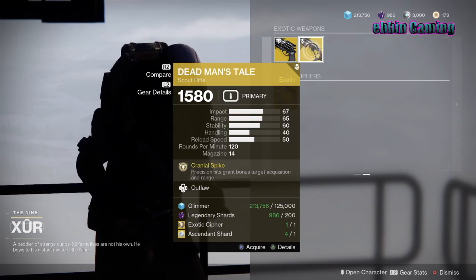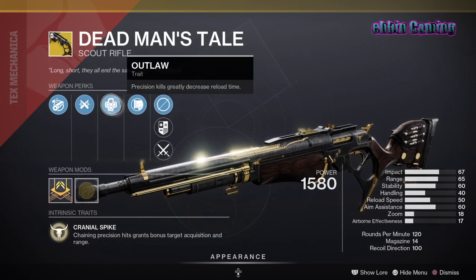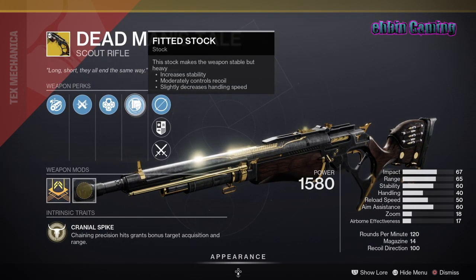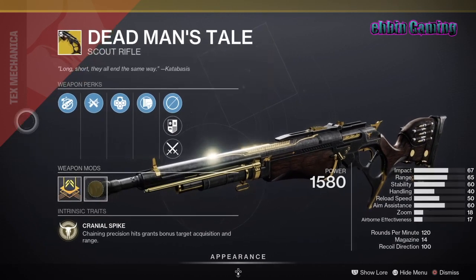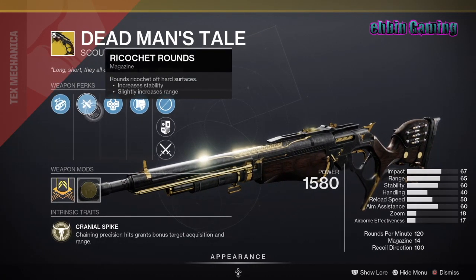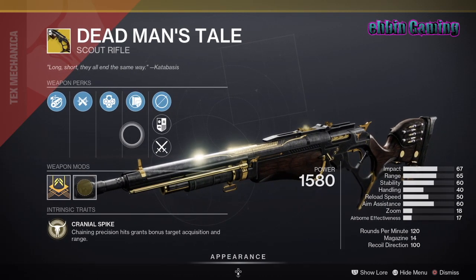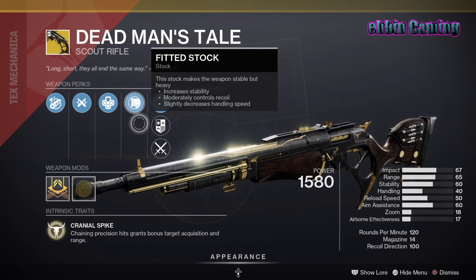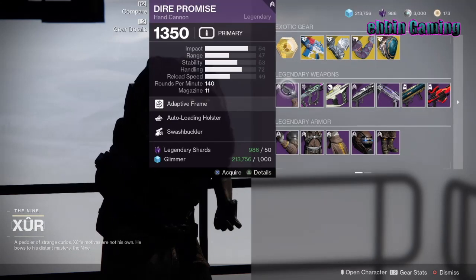Next we have DMT, or Dead Man's Tale. Your DMT this week has Chambered Compensator, Ricochet Rounds, Outlaw, and Fitted Stock. Fitted Stock increases stability and moderately controls recoil but slightly decreases handling speed. Chambered Compensator also increases stability and recoil control while decreasing handling speed. Ricochet Rounds provide slightly increased range. Outlaw means precision kills will greatly decrease reload time. It's kind of fun, although not a lot of handling — really bad handling this week. But for those who maybe don't care, there you go.